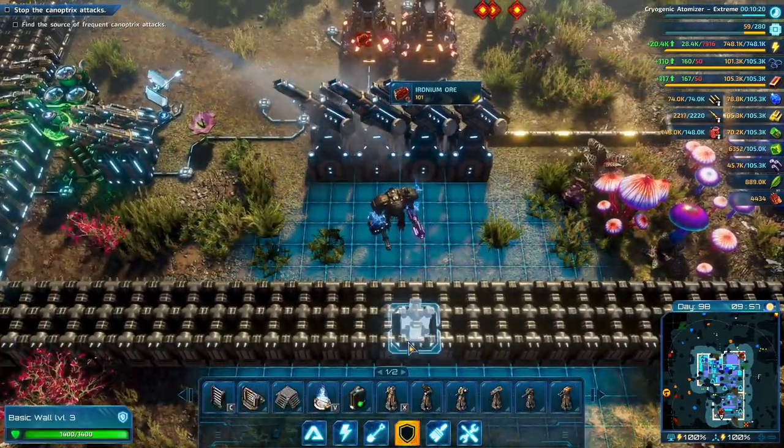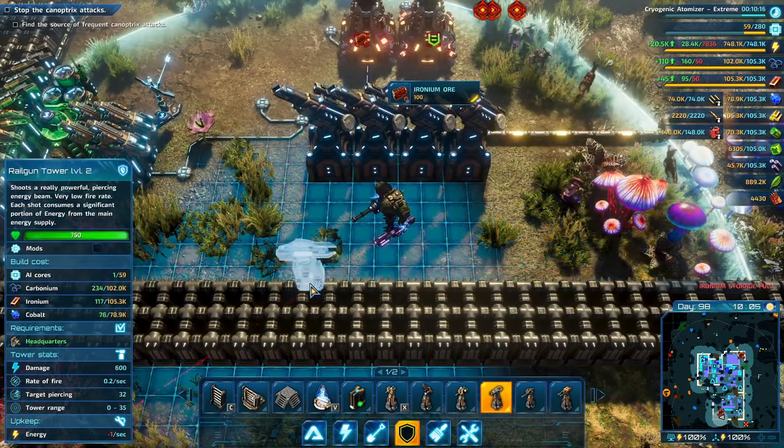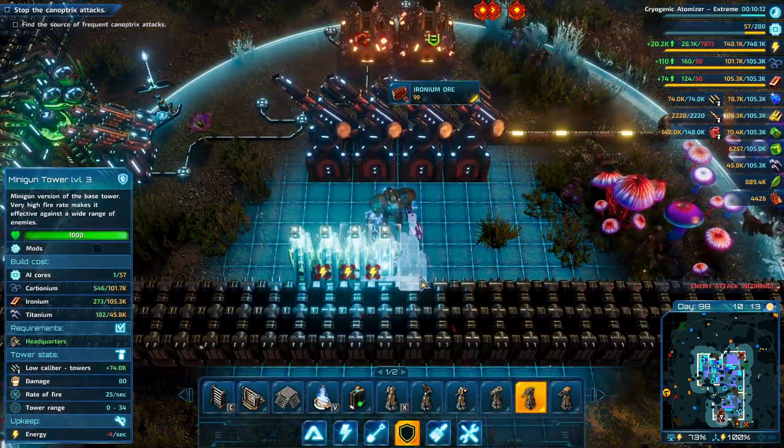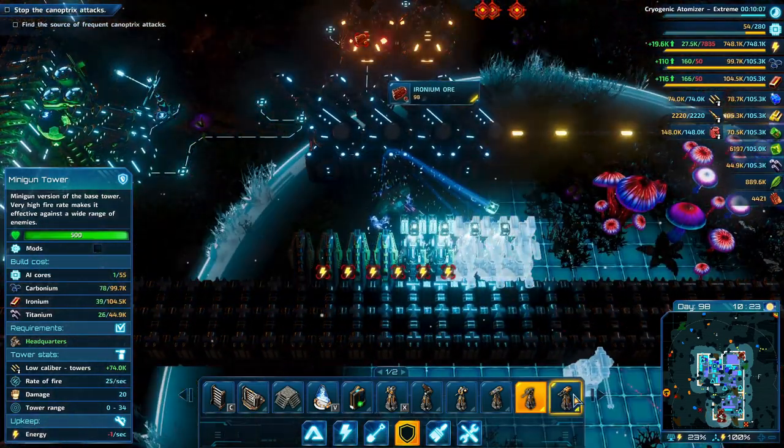Let's get a few towers in front of them. Ironium storage is full — build more storage facilities. We're going to need to build some more. Hostile creatures are coming from a nearby nest — we should go there and clear it out. I wish they would be quiet about that.